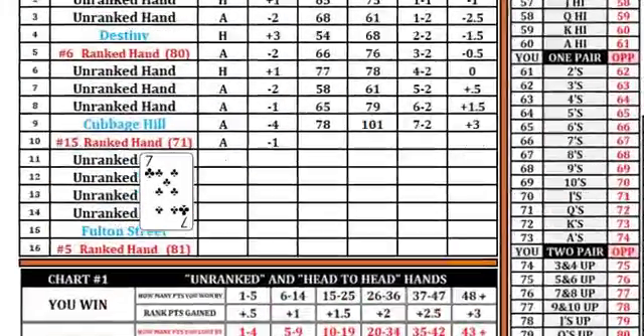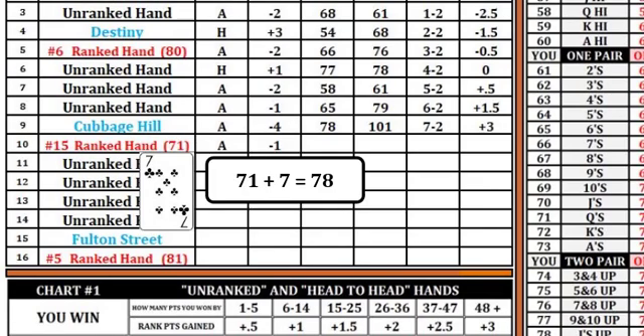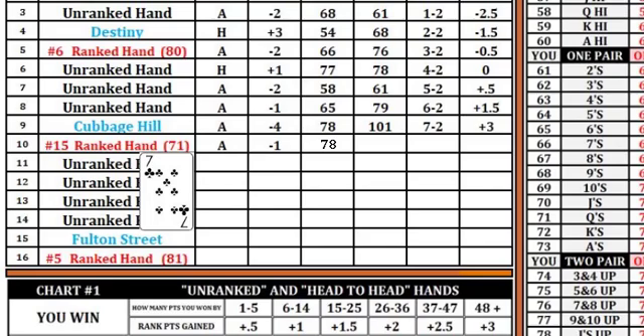The dealer flips a black seven. This value is added to the starting points, and the coach records the ranked team's score on the schedule in the column labeled opponent score.